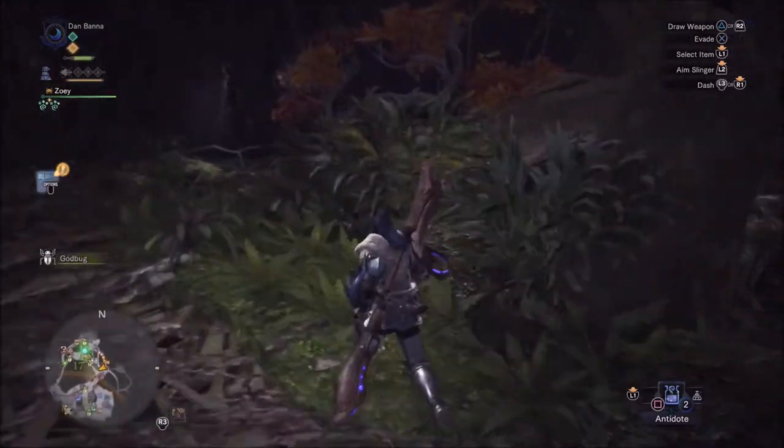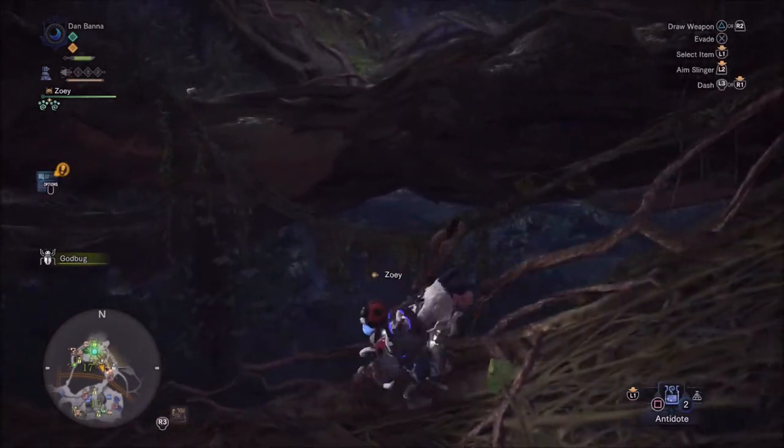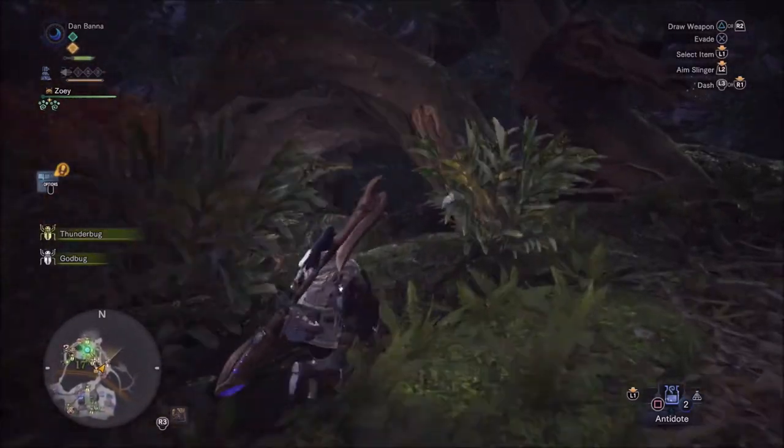Following him is pretty easy, but if you do lose track of him you can open up your map and stick a pin in the Grimalkyne icon — it'll look just like the little palico icons.